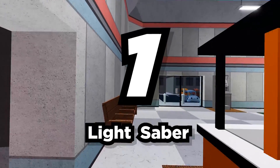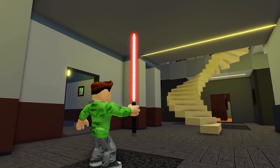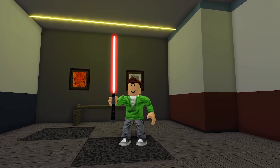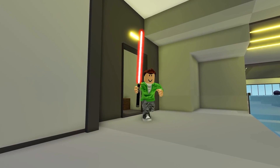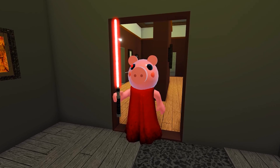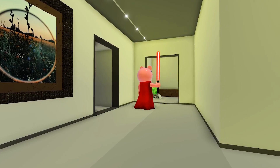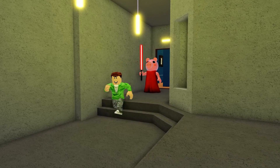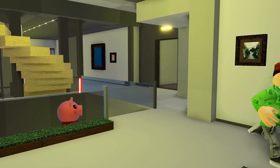Number 1: Lightsaber. Everyone loves Star Wars, right? But there's no weapon cooler than a lightsaber. It's just like a sword, except it's all futuristic and space-themed. If the lightsaber was added to Piggy, I think it would be cool if players were able to change the color of it from their main menu. Maybe there could even be a Star Wars-themed Piggy to go with it.